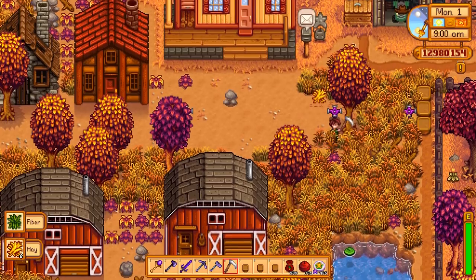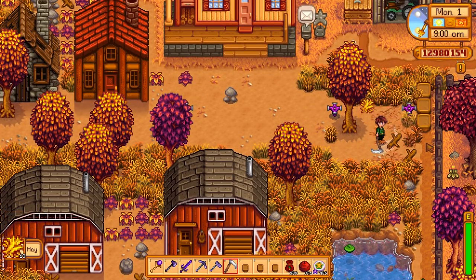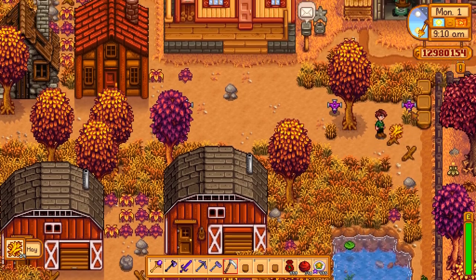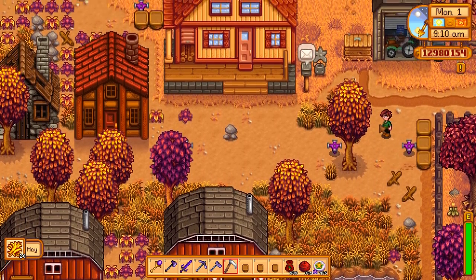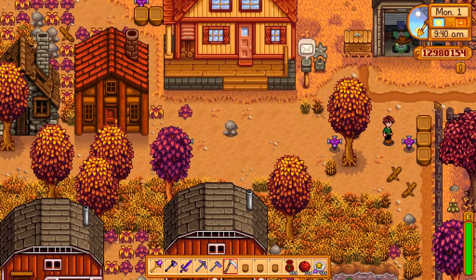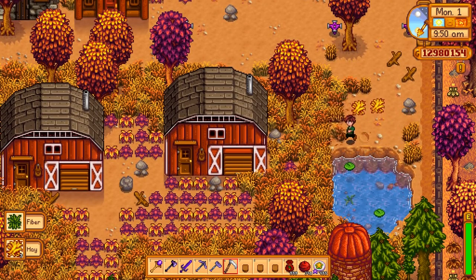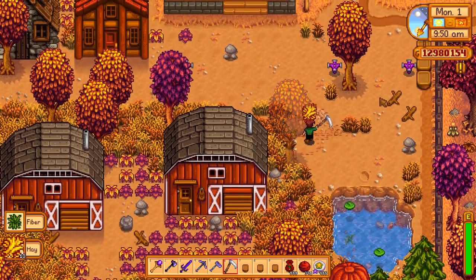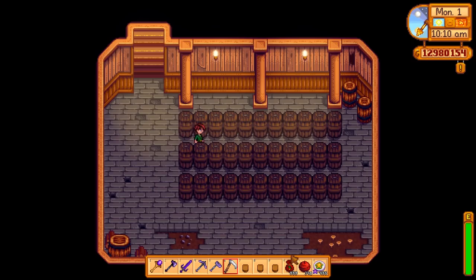I'm not going to be using sprinklers for this because sprinklers obviously take up a little bit of space in your field. I think to cover your entire field, if it's original farm layout, is 140 or so sprinklers, and that's 140 sweet gem berries that I want to profit off of. Sprinklers also don't water the garden pots, so I'd have to manually water them anyway. There's actually going to be quite a few outside, so instead I'm going to use rain totems because they'll water every single thing out here, and that's less work for me, which means my basement needs a little rearranging.